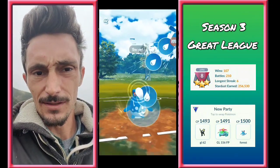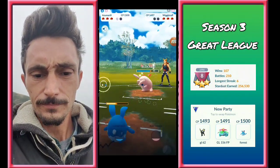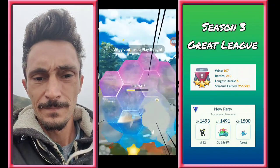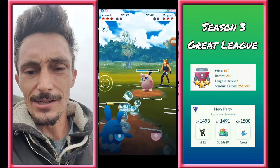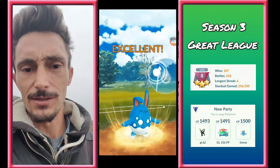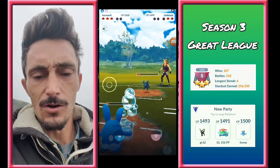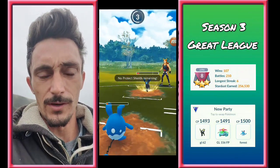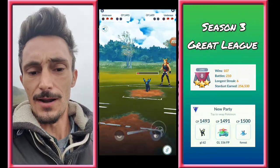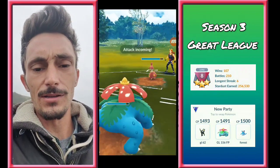We start shielding, then he switches into Wigglytuff and I switch into my Azumarill. Hydro Pump is going to get that last shield out of the Wigglytuff here. He's going to be throwing an Ice Beam that we don't care about — we shielded a Play Rough instead, which is fine. So another Play Rough comes, and we go for the Hydro Pump to get rid of Wigglytuff — see you later, Wiggle. We got the Umbreon down quite a bit.